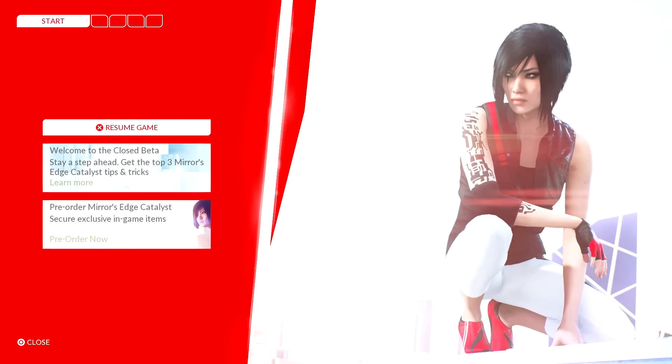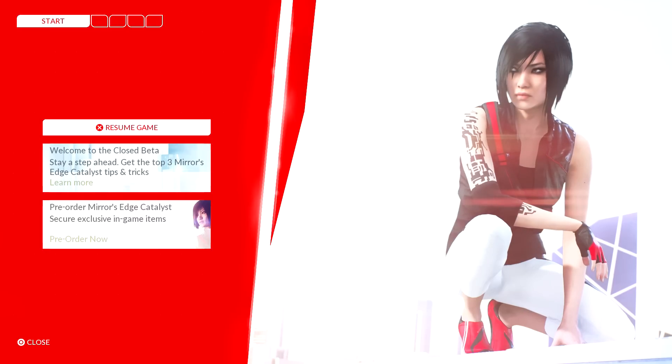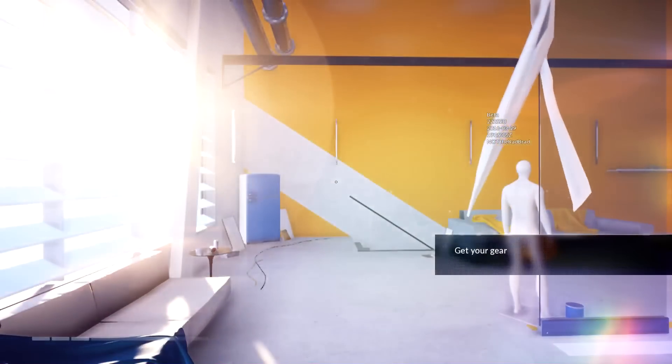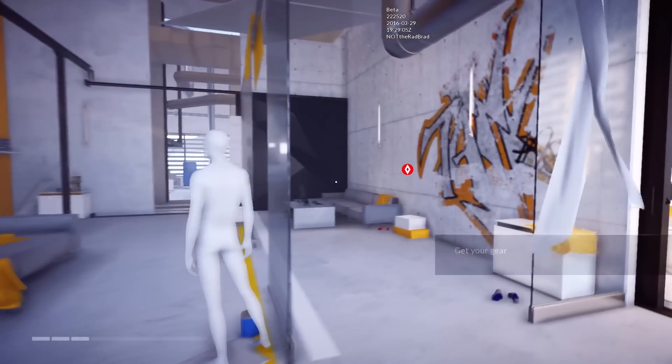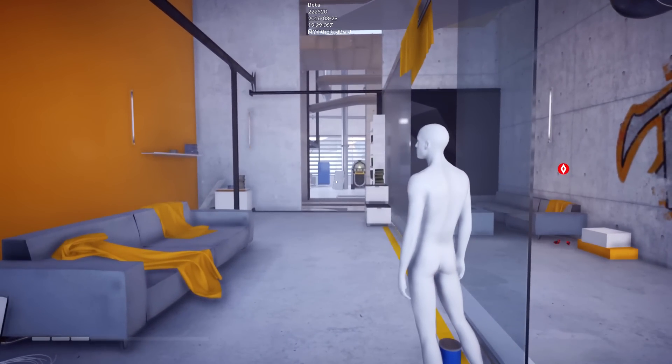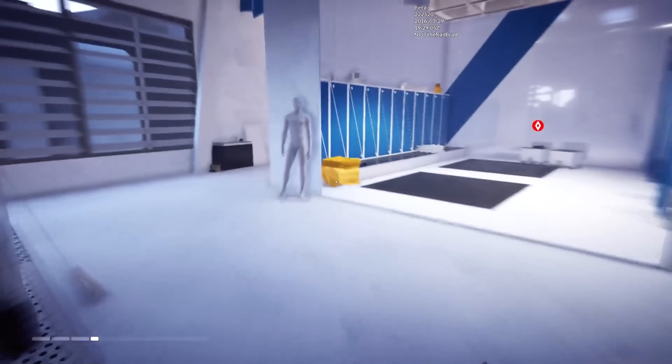All right guys, welcome back to part two of Mirror's Edge Catalyst. Going to be continuing this story. I don't know how much story is actually in this beta, but it seems like the start of the game. So with that being said, let's get it. 'Get your gear' is our current objective right now.